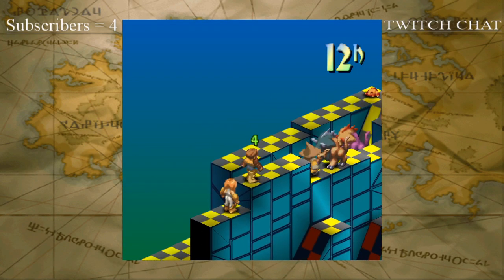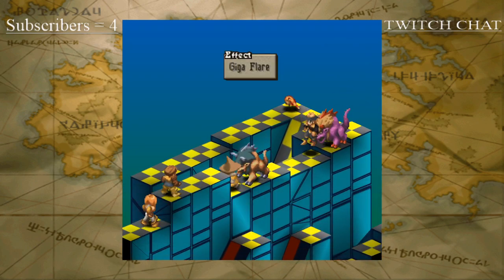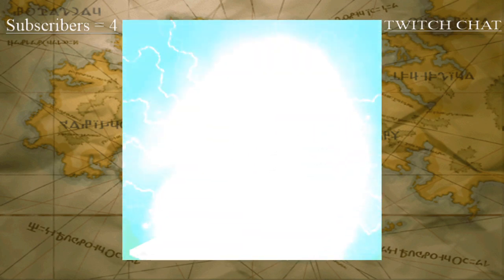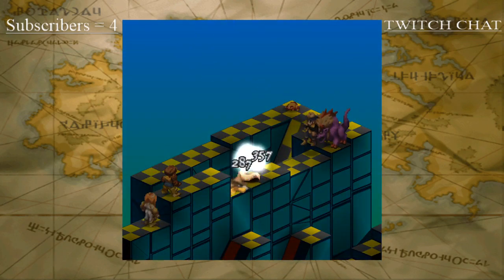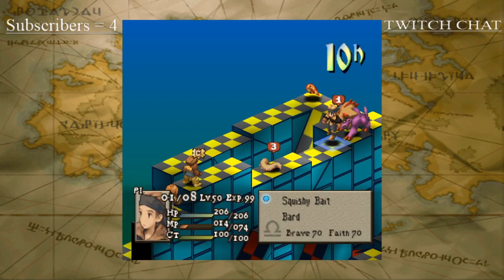Bladegrass does trigger this time. Makes sense given the frontal evasion of the wizard on top of her base evasion. A little bit of friendly fire — that's unfortunate. I don't think that was the best course of action.